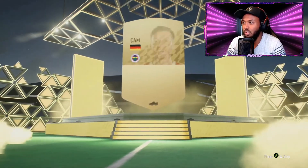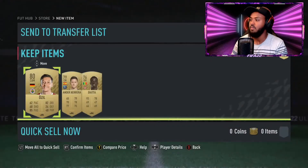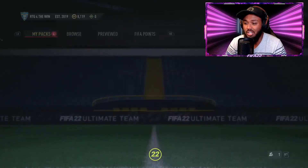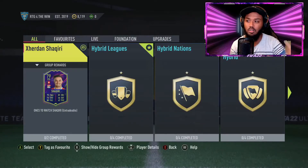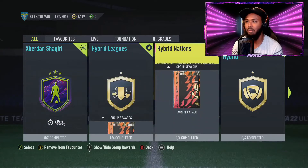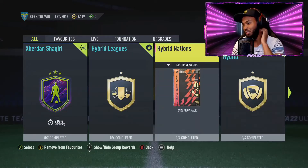We get an 80-rated card, which is okay, and the Atai is fine as well. Actually not bad players - we can use all of those cards in SBCs, so that's perfect.